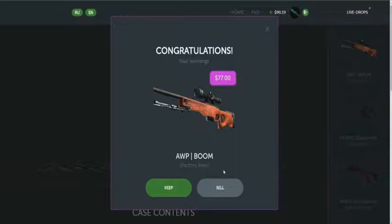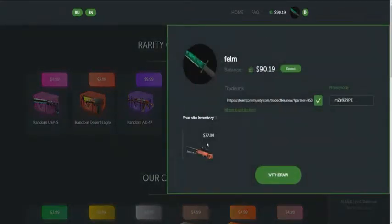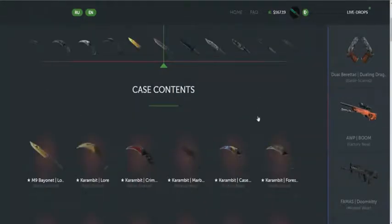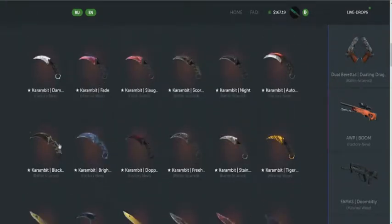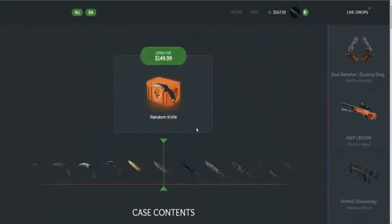Probably can't sell it. Let me open a random knife — maybe I'm lucky today. I have enough money for a random knife case. The contents include Karambit Fade, Bright Water, Crimson Web, and all the knives. This is insane.